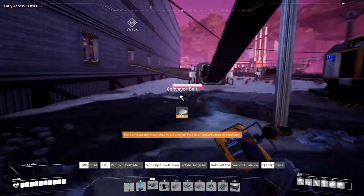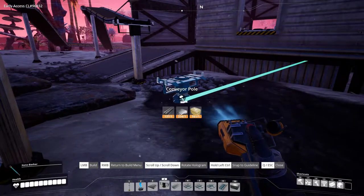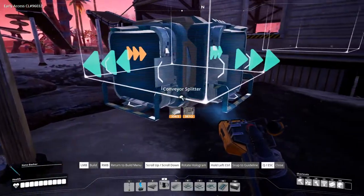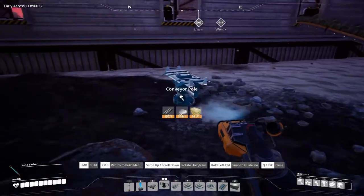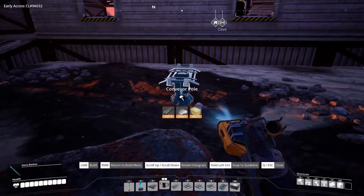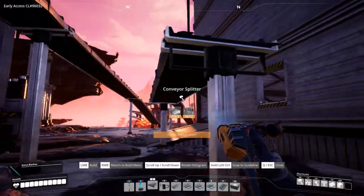Now we can run the belt in — yes we can. We need a splitter. Let's see if we can get it in through the wall. We can place the splitter directly on the belt by lifting it up a little — pull it out there, lift it up, run the belt, and hopefully we can stick a splitter directly on the belt. Yes we can!